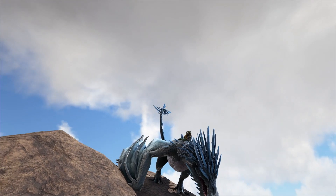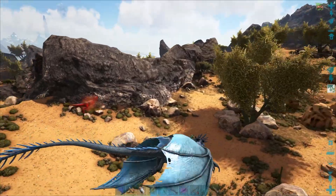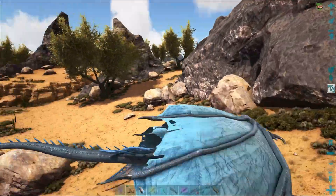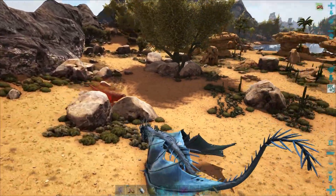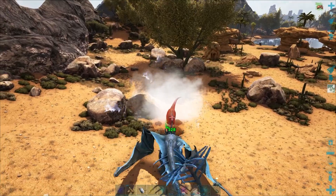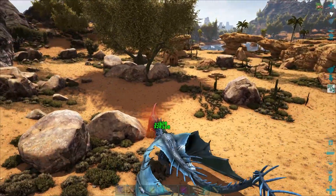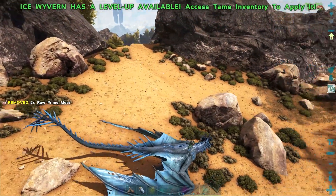Hey, how's it going everybody, welcome back to Lost Isle, I'm Flinger Foo. Today we're going to be taking out this alpha carnal right here — just kidding. I'm over here in the desert because we need to get some organic polymer in order to make scuba gear, because today we're finally going to take Sea Pickle out for a journey. I've been wanting to go farm the temple again but it just hasn't respawned.